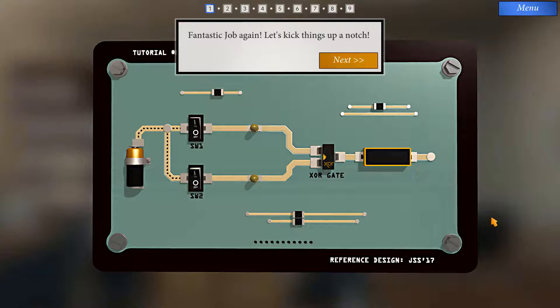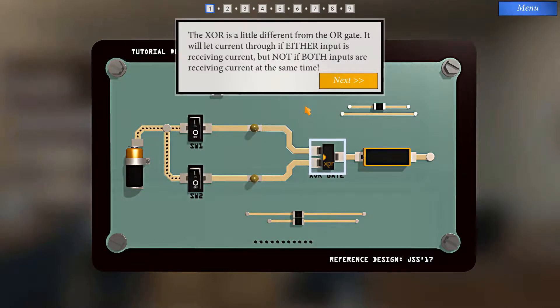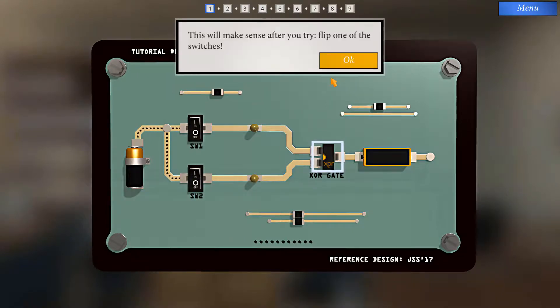Here's our introduction, in which we kick things up a notch. This black gate is an XOR gate. The XOR is a little different from the OR gate. It will let current through if either input is receiving current, but not if both inputs are receiving current at the same time. This will make sense after you try. Flip one of the switches.